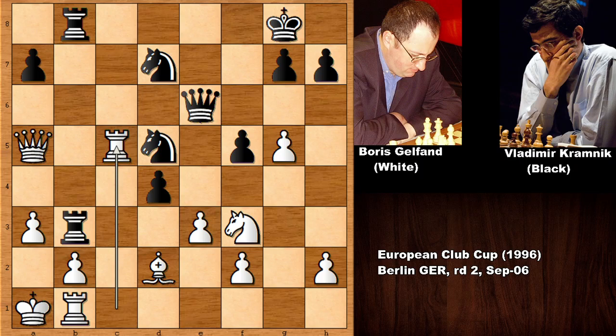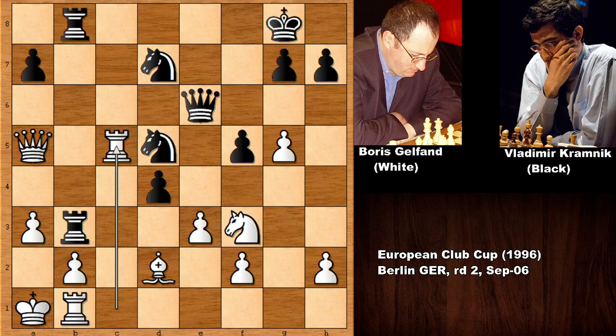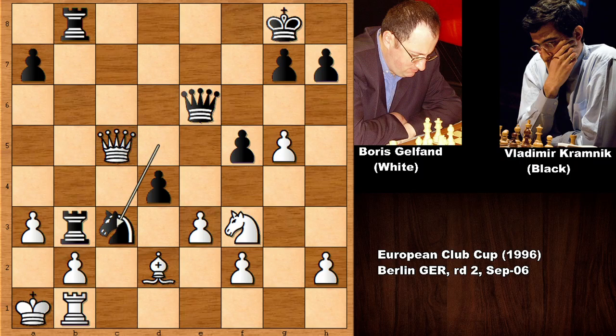In this position Gelfand decided to sacrifice the exchange. If capturing the pawn then rook takes on f3 and White is losing a piece. So seriously defending is pretty difficult. For the defense we have rook takes on c5, knight takes on c5, queen takes knight. Black has the exchange but White has one extra pawn. And now knight to c3 by Kramnik.